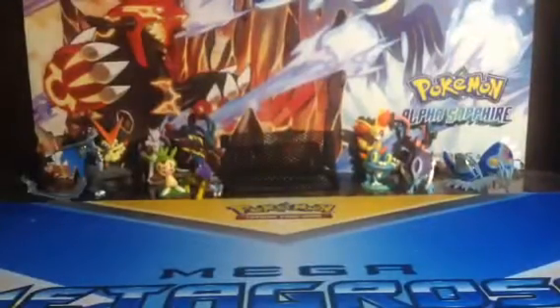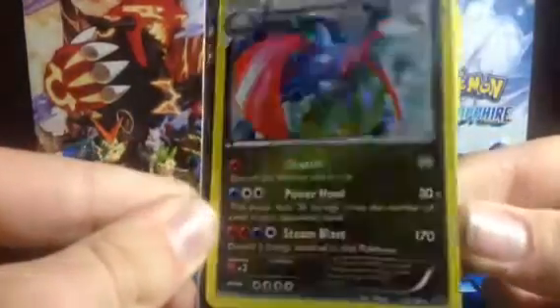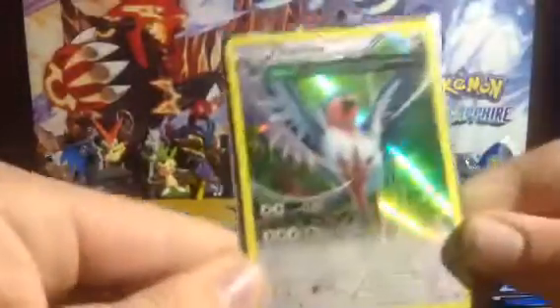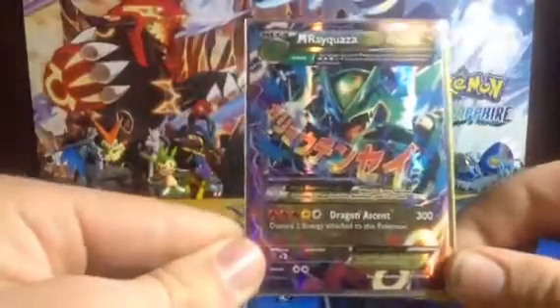So let's do a quick recap. In this video I got a Solomon's Hollow — here are the moves if you want to see him. This is a new set, so it's pretty cool. Swellow Hollow — it's awesome. And a Mega Rayquaza EX. It has Dragon Extent too. That's a lot of energy. There's 300 damage too. I think this is one of the more expensive cards out of this set. So I'm pretty happy.